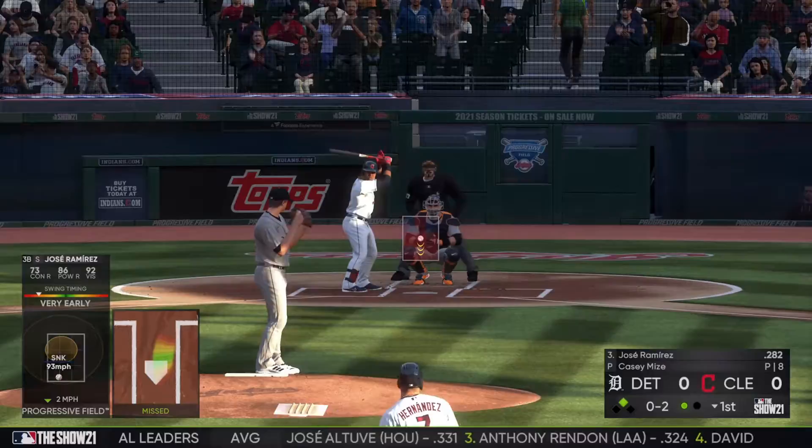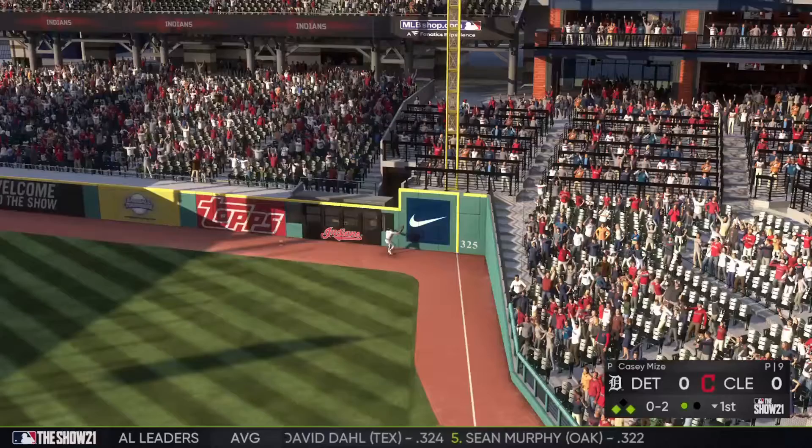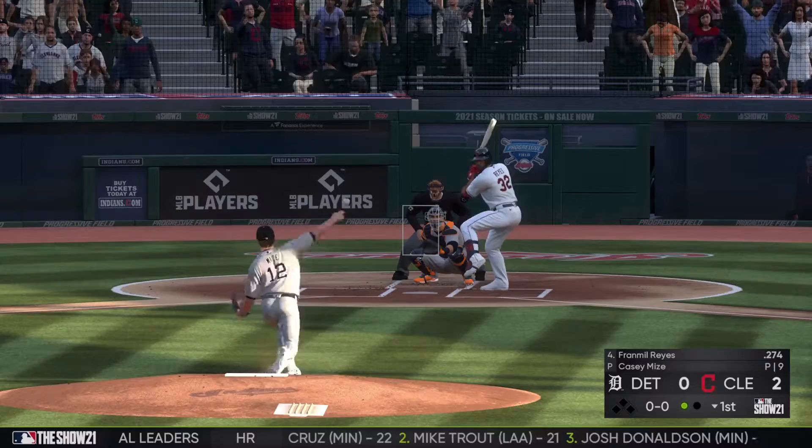That brings up Jose Ramirez, and on an 0-2 count he sends it deep to right, and Mazzara can't make the play — that's going to be a home run, putting the Indians up 2-0 here in the early parts of this game.